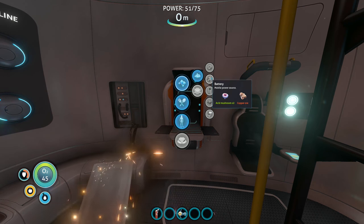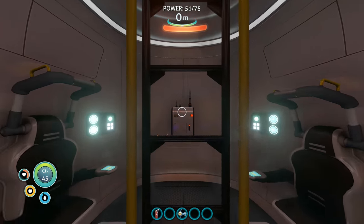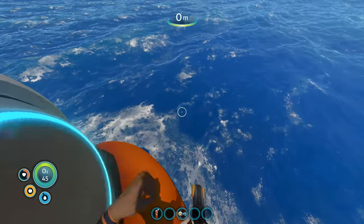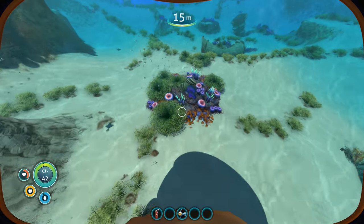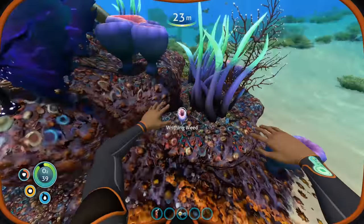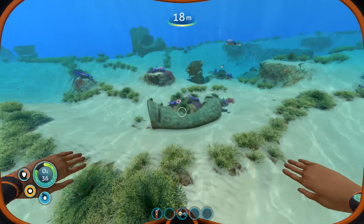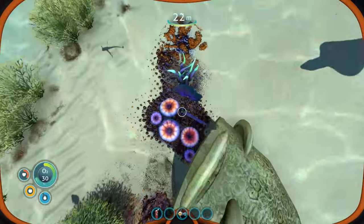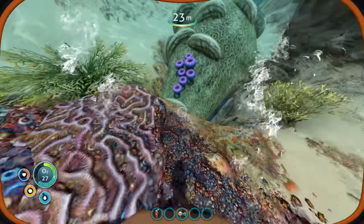I guess that's an upgraded version of the battery — the power cell, upgraded version of the battery. See, I'm learning. This game is actually kind of cool, very straightforward at least for right now. Let's keep going around and see if we can find these creepvine writhing weeds. There's a lot of life around here — really rich with life in this game. It's crazy.